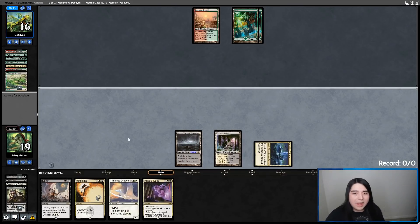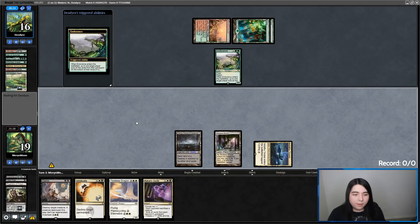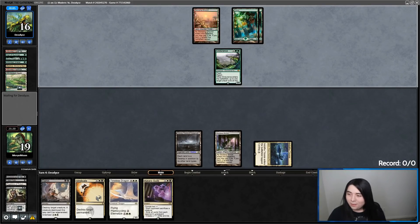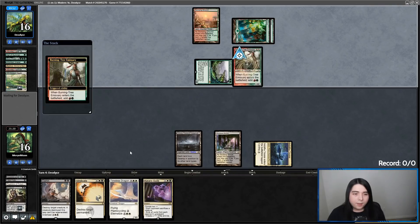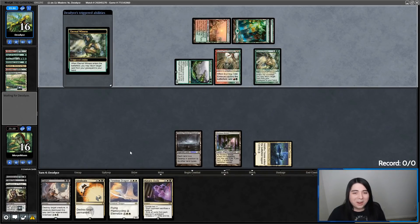Let's just pass and Plainscycle at the end step. Oh — Endurance. If you want to put that Smallpox back in my deck, that'd be fine. They're not doing it. They do not want me to get my Smallpox back. Good thing I didn't Sorcery-speed that Timeless Dragon, otherwise they would have put it on the bottom with Endurance.